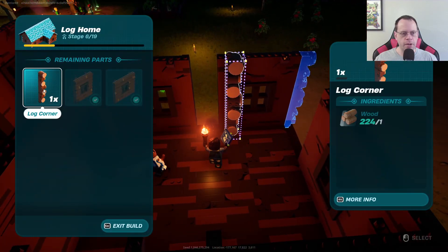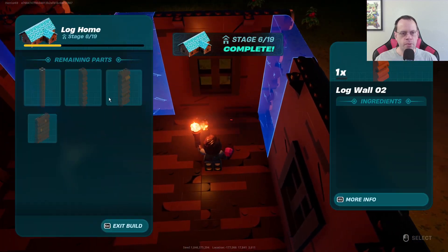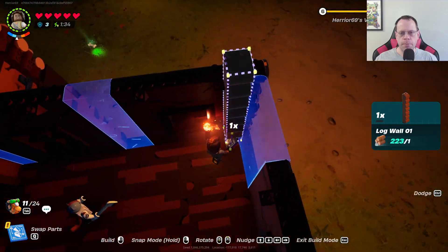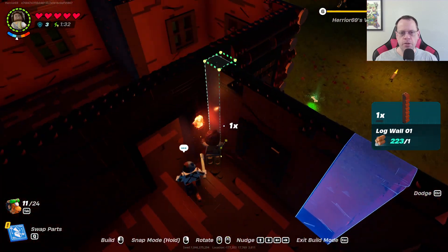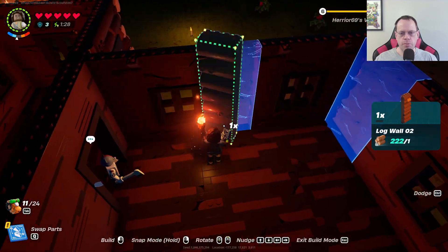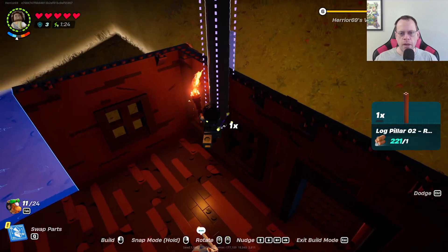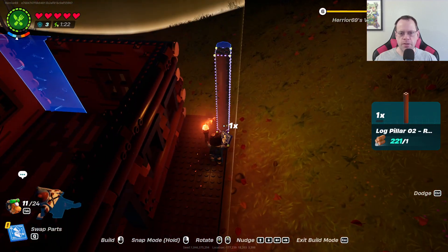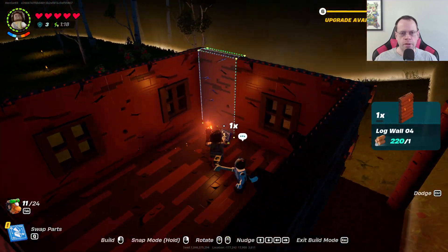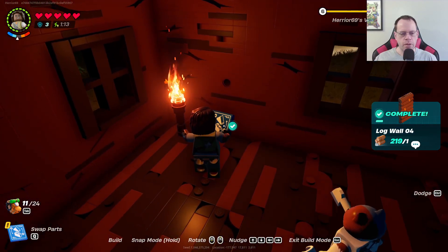Get back here, get the little log corner — bam. Where does this piece go? Right there apparently. This one probably goes right here — yeah, it's like I'm all professional about this now. That goes there. Seven out of 19 done! Oh cool, I can upgrade my village now.